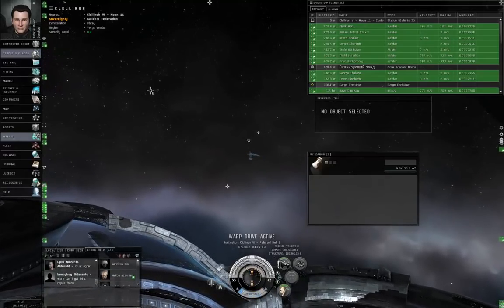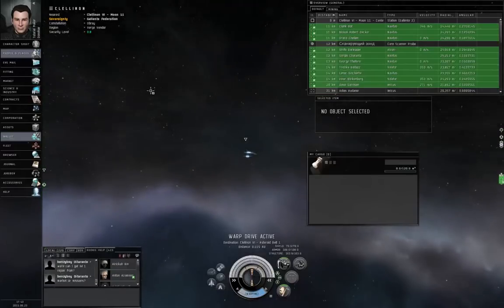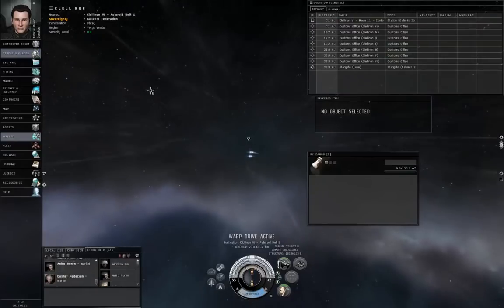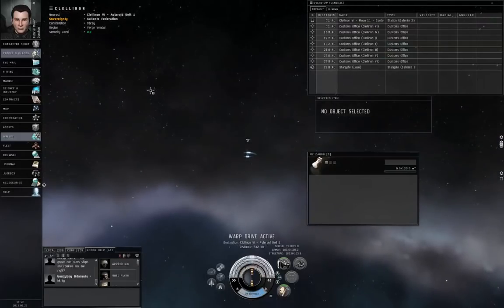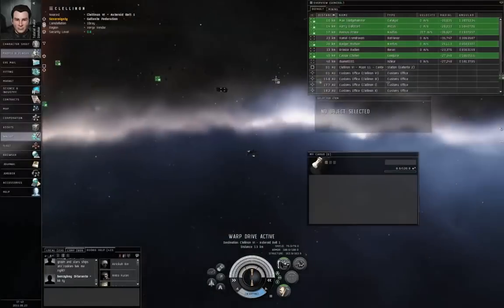The asteroids might be exhausted on any given day. Every day at downtime, when CCP takes the servers down for maintenance, they repopulate the celestial asteroid belts with more asteroids. So while they might be exhausted by the time you visit them, they will eventually be replenished.